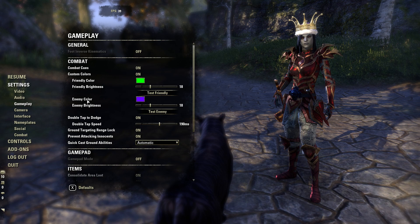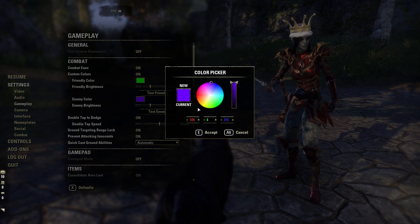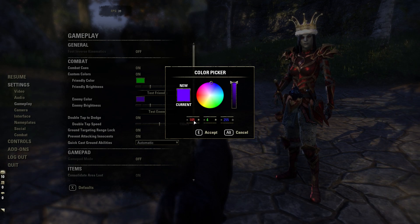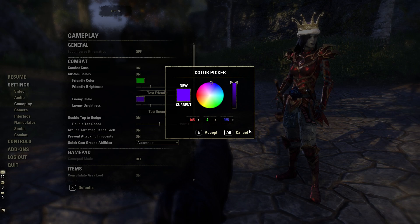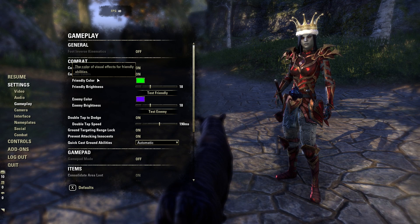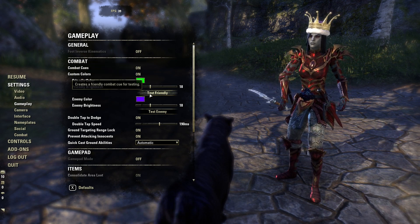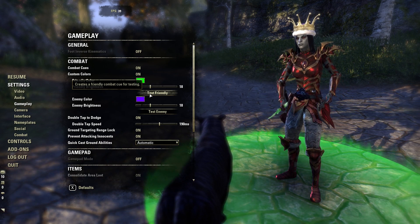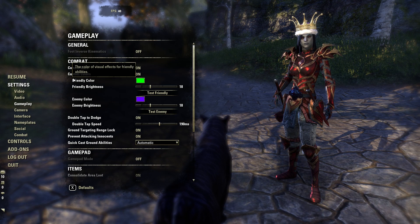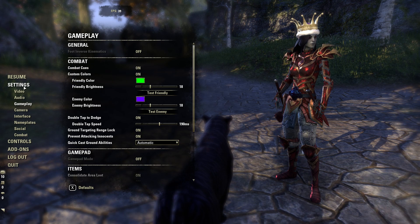If you go back into the settings you can click on it and you have the same color picker just like you do for everything else you can change the color of. By default it'd be 255 for the red and 0 for everything else. So it's really cool that you can change the colors. The friendly color — I'm not really sure what that would apply to, like if friendly NPCs or other players have an AOE it will be green I suppose.